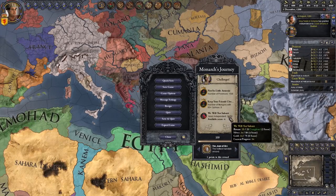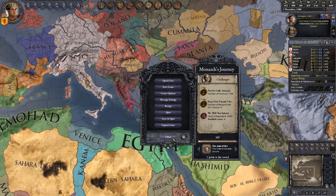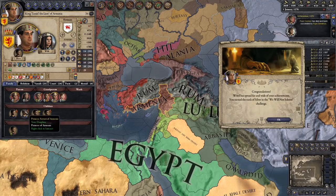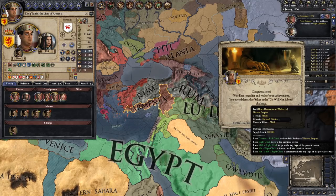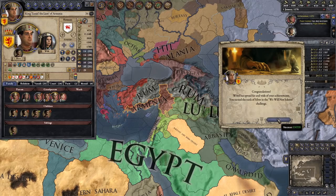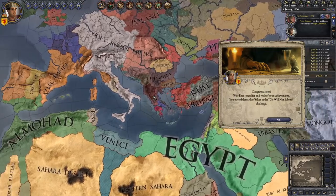We have been playing for 50 years and were independent the entire time. King Tarniel the Lion has not disappointed his father - he has turned out absolutely beautiful. Only 25 more years to go. Maybe I can restore even more of Armenia in that time, but most certainly I am now secure. I am a power in this region and I am not to be trifled with.